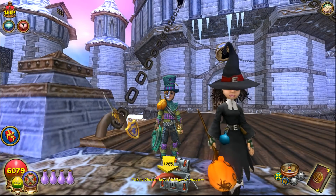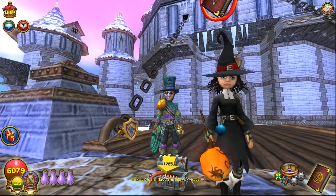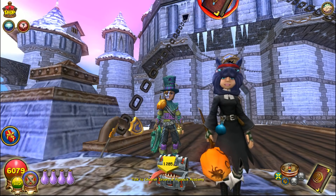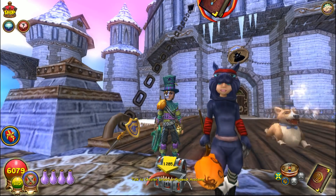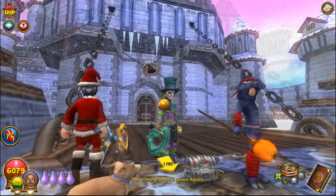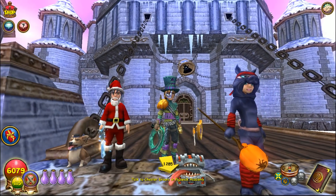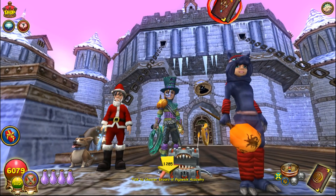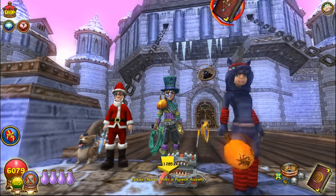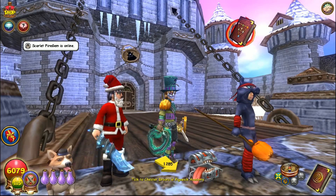You also get the pig outfit. The guys get a different outfit — that's really the only two outfits they have. A little piggy! The wands are either like a broom or the one I'm carrying right now with all different types of faces on them.